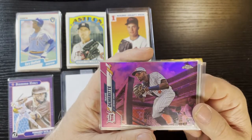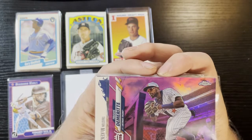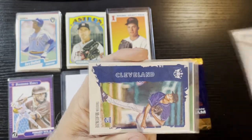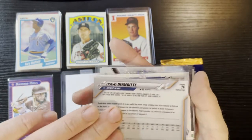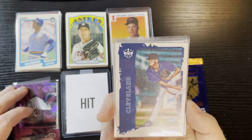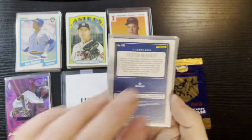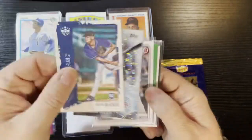Up next we're gonna get another purple version of Travis d'Arnaud. As I recall he went back to the Braves — Tigers picked him up in a trade. That's a Topps Chrome, purple or pink variation refractor, very nice. Up next is Tristan McKenzie of Cleveland — another Panini card from 2021 Diamond Kings Baseball from the Indians. Don't know much about these so I'll put the price on there if it's worth anything.